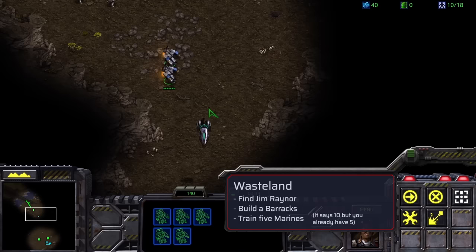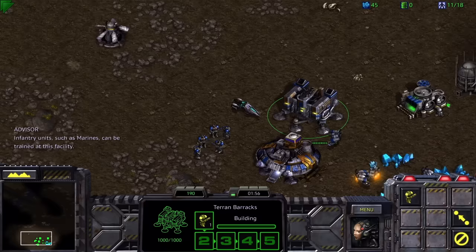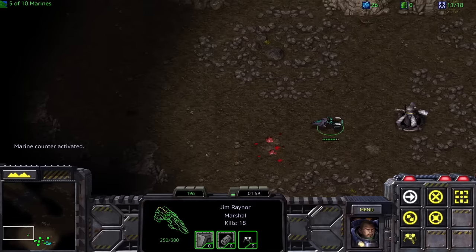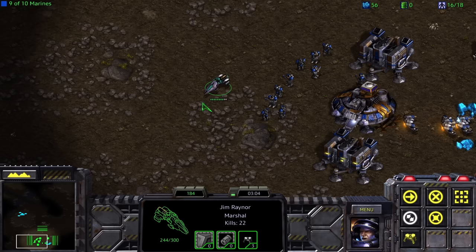The beginning of StarCraft I Deathless starts off pretty easy. Wasteland is the first mission, and we really don't have to do anything. I get some units, meet Jim Raynor, go build a base in the bottom right, and get a tutorial on how to build five marines. I decide to be super safe, using Jim's vulture bike to clear out every zergling on the map. It's not like I've ever actually seen them attack, but I'm not taking any chances, and this is a good opportunity to practice some StarCraft I micro.